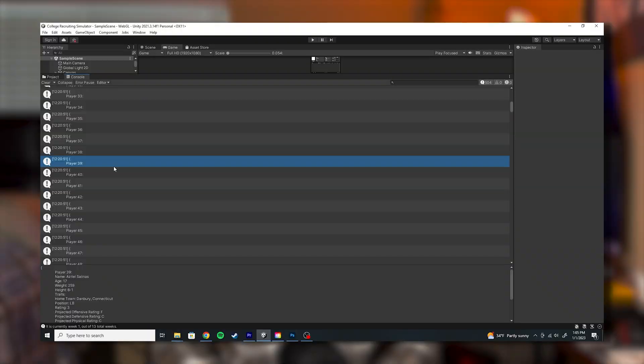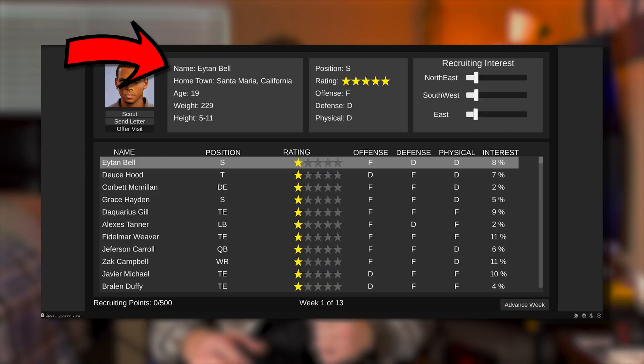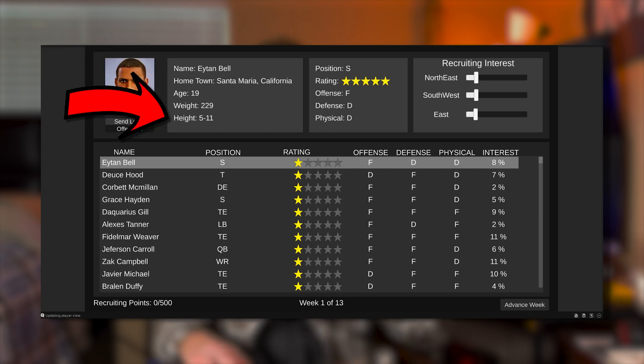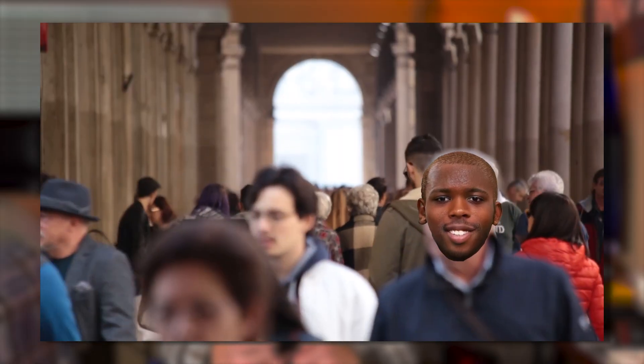At this point, players were basically completely randomly generated, but you could only see them through the console, and frankly nobody cares about the console. So I started working on the UI. The player view gives you a detailed view of the player where you can see a player's name, where they're from, their height, their position, their star rating, their actual stats after you've scouted them, and their projected stats. The UI really brought the players to life — one might even think they're real people.